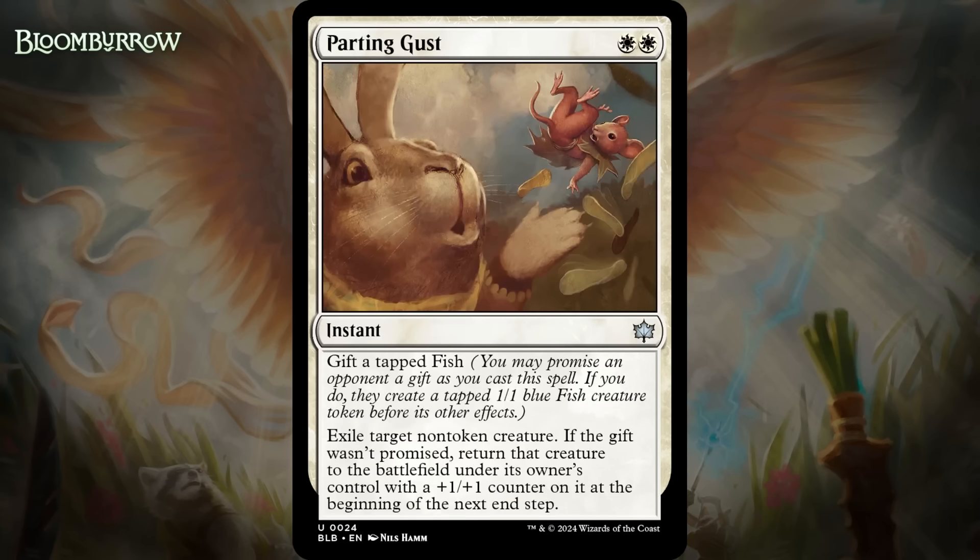Next up, it's Parting Gust, which for two white mana is an uncommon instant. It says Gift to Tap Fish — if you promise your opponent a gift, they get a tapped 1/1 blue fish creature token before its other effects. Those other effects are: exile target non-token creature. If the gift wasn't promised, return that creature to the battlefield under its owner's control with a +1/+1 counter on it at the beginning of the next end step. I always complain about removal that gives my opponent something, and it almost always performs really poorly — like F-level poorly. But I think this one actually has potential. This is partly because it has modality — you can also just use this to blink your own creature or rebind an ETB ability at instant speed, and then the creature comes back bigger.